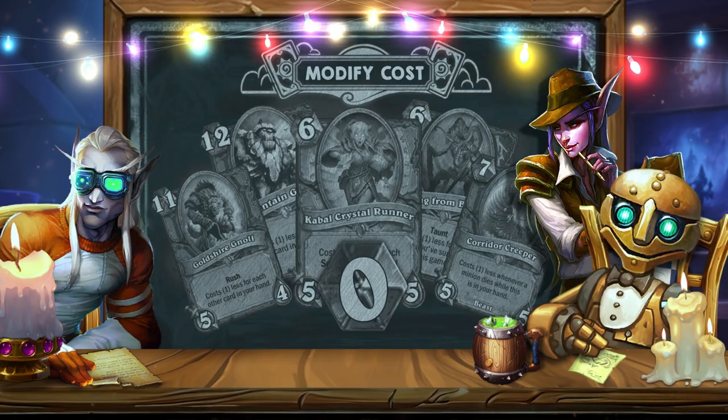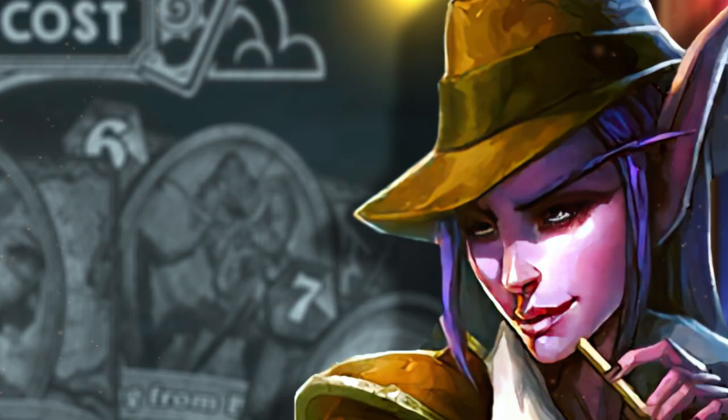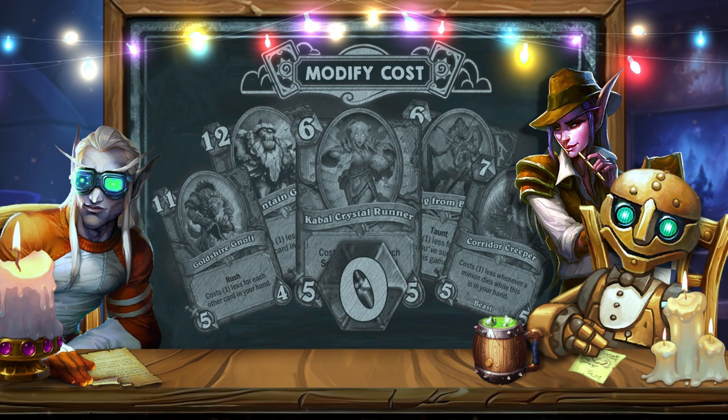These tools are part of a larger issue called Mana Cheat. This game mechanic allows players to play more powerful cards earlier through cost modification, or realize significantly more resources during a turn, which violates the original rules of the game. It's no surprise that these cards are regularly targeted for nerfs, as they inevitably create problems for competitive play. Me and the readers of the Gadgets and Gazette are very interested in this topic: are cards with the ability to reduce cost to zero a problem? Do they break the original rules of the game and lead to power creep?